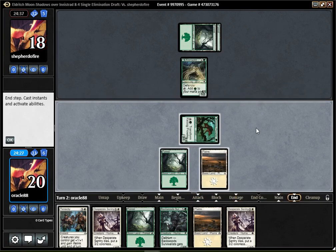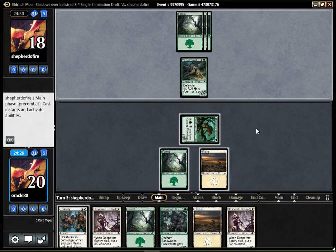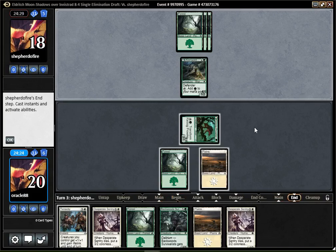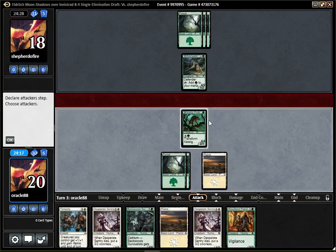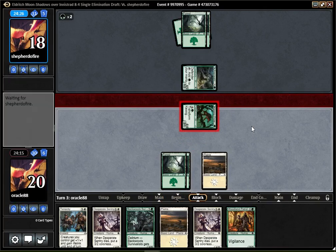Next turn we can play a Sentry followed by a Survivalist — things are just going to be pretty simple and hopefully efficient, as the opponent doesn't have anything interesting. I guess Patrol is a better play. I don't think they are blocking, but maybe they are blocking and trying to use a two.